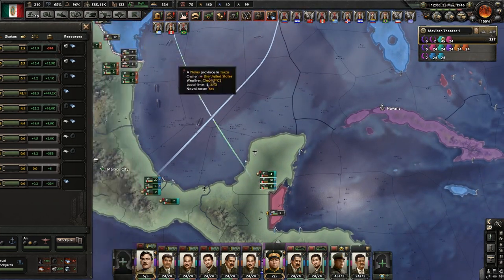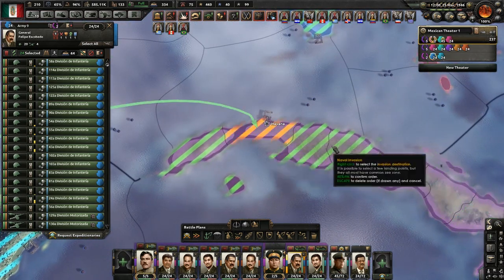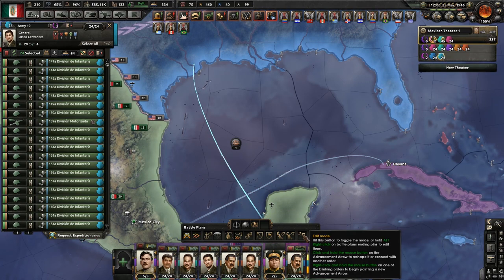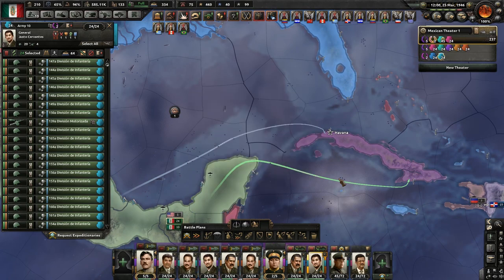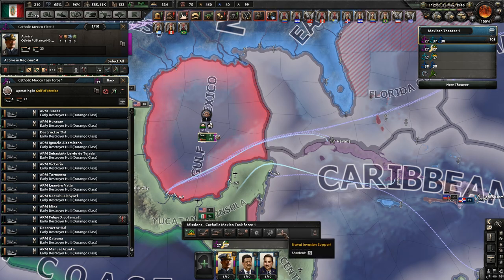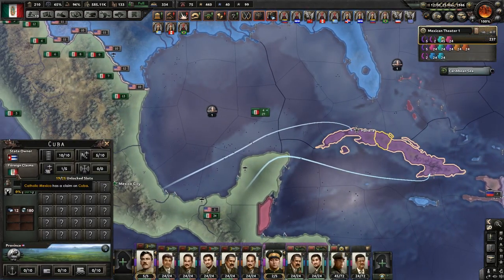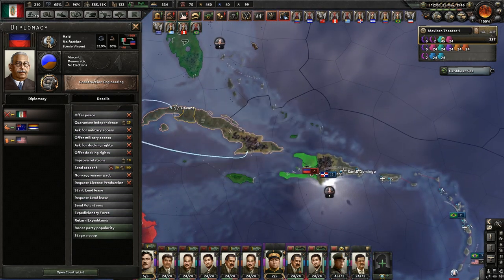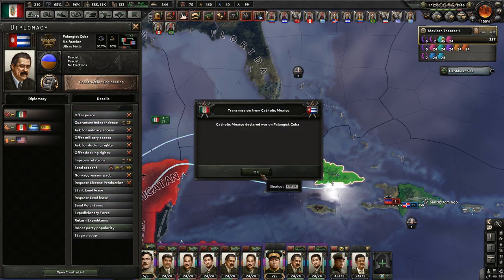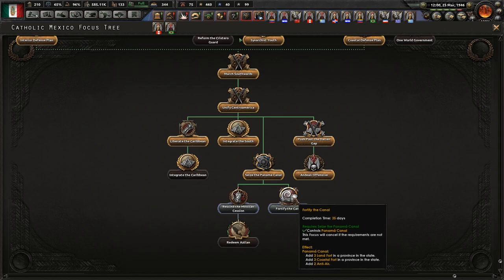Liberate the Caribbean! New target: Savannah. Your new target is just in from Guantanamo. You are going to do naval invasion support. That was Haiti but to be fair I wanted to declare war on them as well. We'll probably want to integrate the Caribbean - we can't do that yet until we capture them. Fortify the canal maybe. Haiti joined Comintern, Cuba joined Comintern - that wasn't completely unexpected.